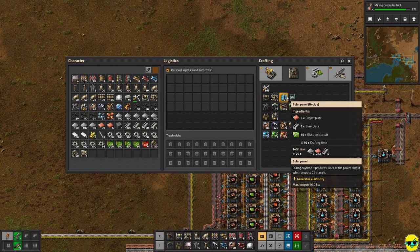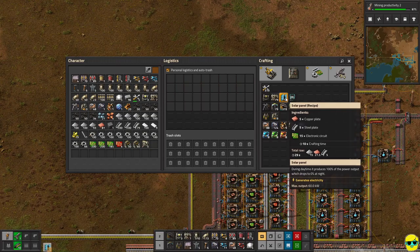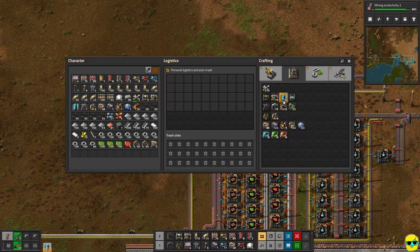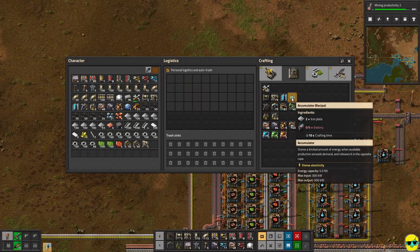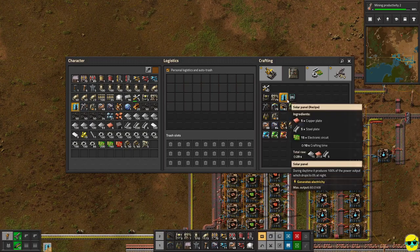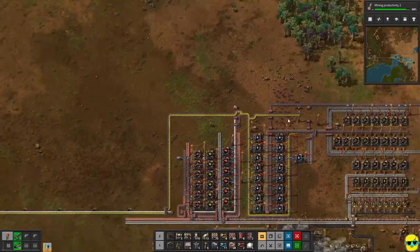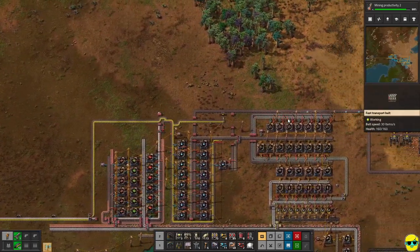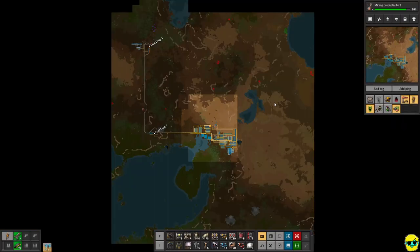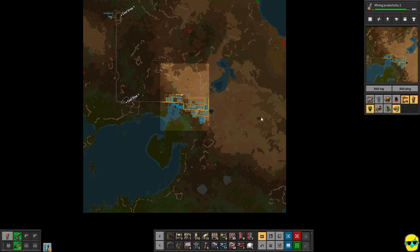I'm also going to make five solar panels. They output 60 kilowatts of power but the radars consume 300. We don't have batteries yet to make accumulators, so these won't work at nighttime. But we can make solar panels by hand and use them to power the radars without hooking them up to our grid, so we can go out on the map and drop radars to keep scouring for resources.